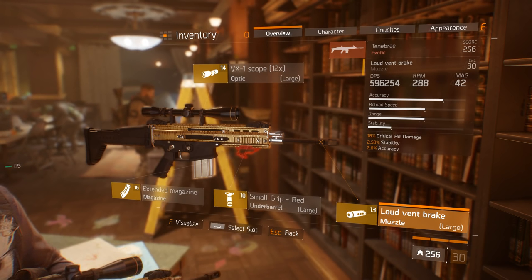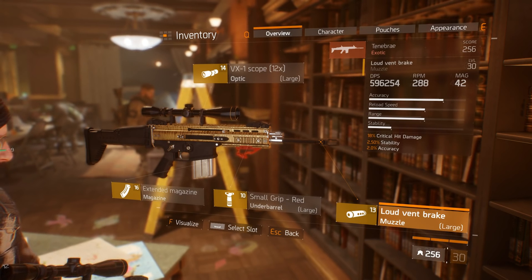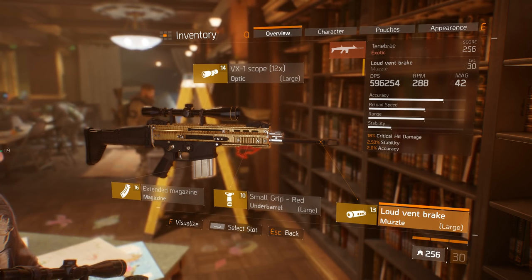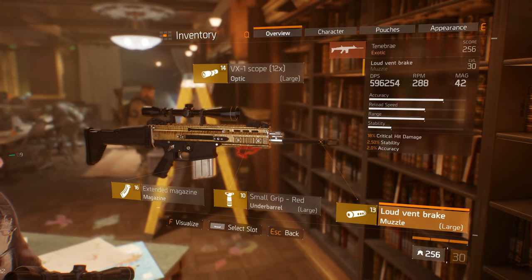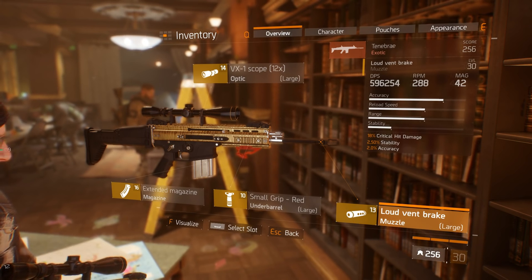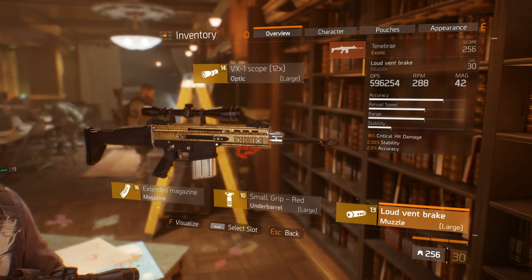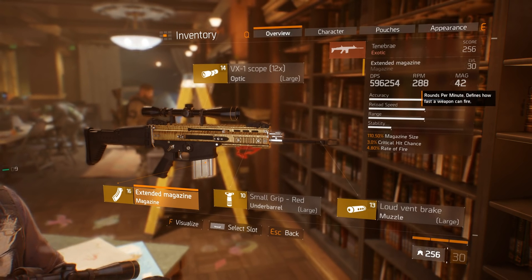I had luck and I got the god roll Tenebre in terms of headshot damage, which is in my case 171. I also got a lot of Tenebre rifles doing the open world bosses but none of them had headshot damage that high. About the RPM — usually Tenebre has 275 RPM, which in my case with the extended mag is 288.